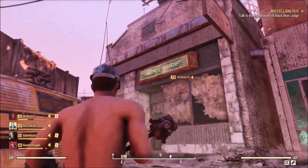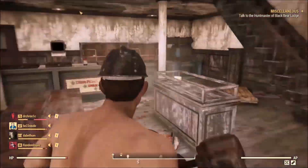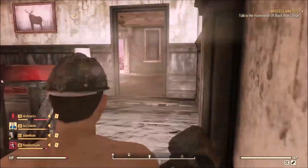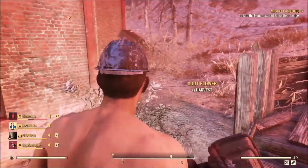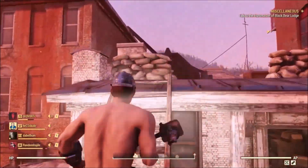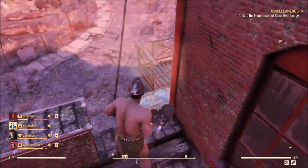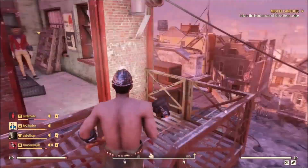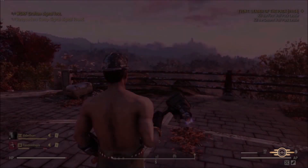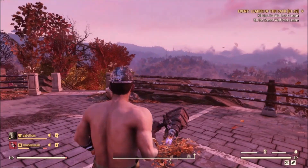Charisma is one everyone should have at least a few points in — about 4 points seems to be a good balance. Charisma affects vendor prices and your ability to power up your teammates. If you have 3 or more Charisma, you can share a perk card with your teammates making everyone stronger. Inspiration, Magnetic Personality, Suppressor, Strange in Numbers, Hard Bargain, and Tenderizer are useful for any character. Everyone should have exactly 5 points in Intelligence — this unlocks the ability to modify all weapon types, extend the durability of all weapon types, and allows all crafting possibilities. Contractor, Fix-It-Good, and Weapon Artisan are useful for everyone.